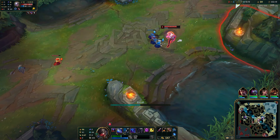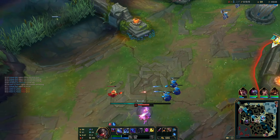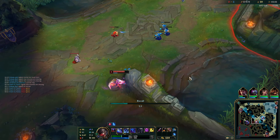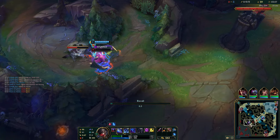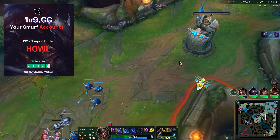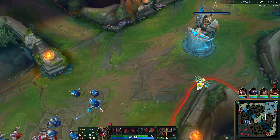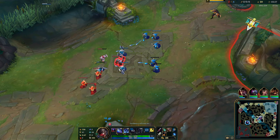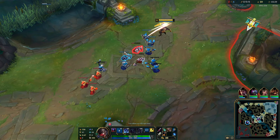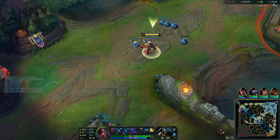She goes all in and pops Ignite — but I have Teleport, which is actually a really cool out. I teleport back to lane, which is a good thing. That's why I went Teleport here: I'm not really looking to kill her, somewhat just looking to survive and farm up. Here I go Refillable Potion so I get some damage and a nice way of getting extra health.